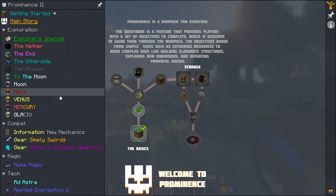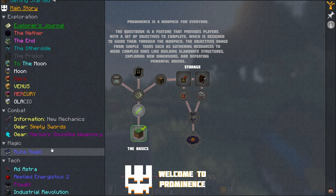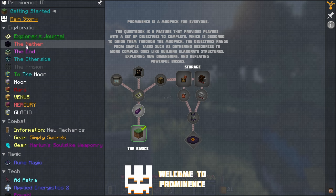Looking through the mod list, we've got some notable ones: Ad Astra, Applied Energistics 2, Power, Industrial Revolution, and many, many more. There are also a bunch of dimensions to explore. Ad Astra takes us into outer space, which is how we get to all of those.